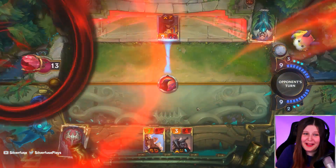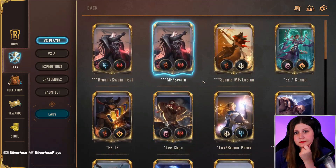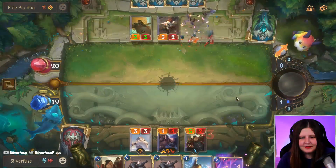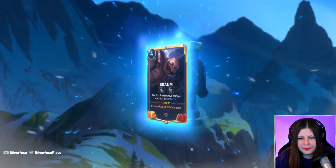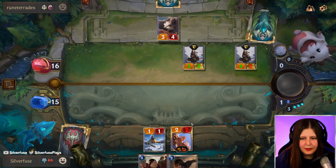It was that time this season once again — the time to climb back to Masters for the third time. Silver needed a trusty deck to get the job done. After much love for the Crimsons and Freljord together with Vlad and Swain, she now had a new and improved champion to add to her deck: Braum! Braum and Swain would get the job done.